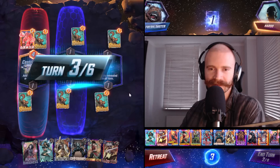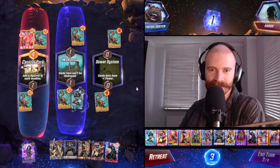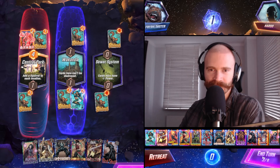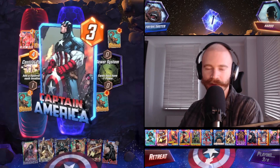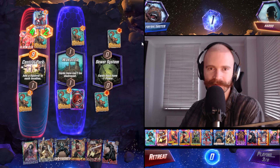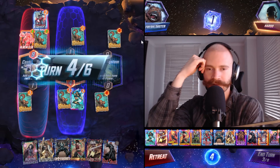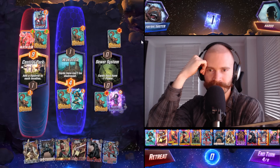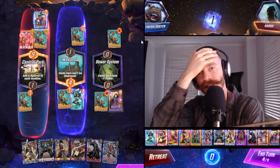That makes Shang-Chi a lot less useful actually. We don't quite have the right hand to snap here, although we do have Agatha into Taskmaster - it's pretty good. Just give up the left side.